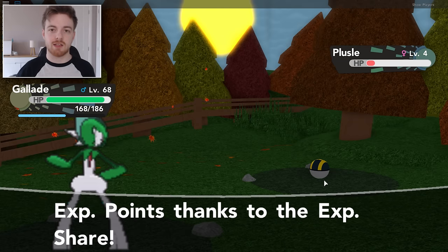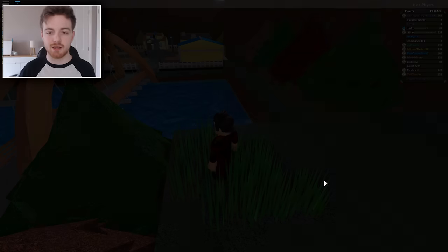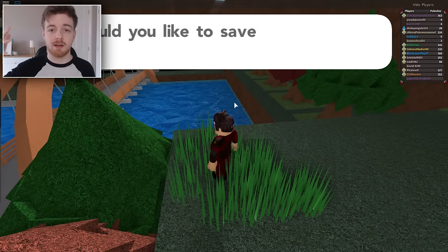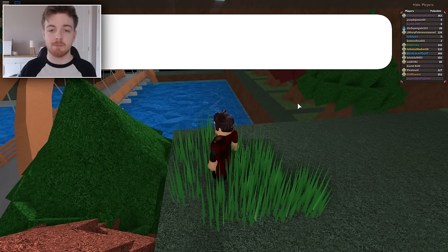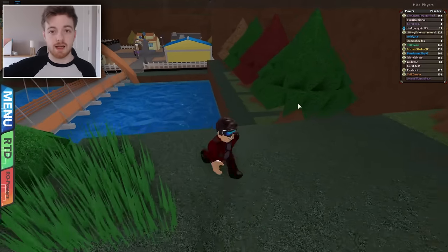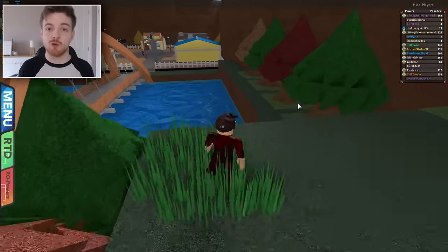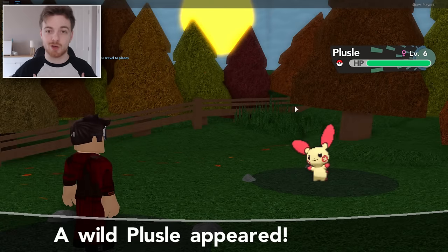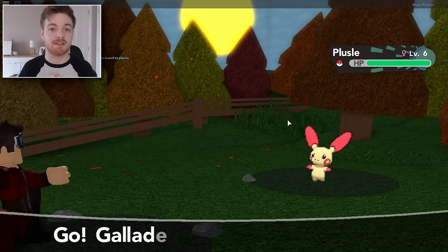Originally, what was meant to happen is that you were meant to beat the sixth gym, get your Rock Climb TM or HM, and you were able to climb up this little rock area and then discover these two new Pokemon. But due to the fact that this guy found a glitch, he was able to get them very early and I was lucky enough to get those two Pokemon myself.